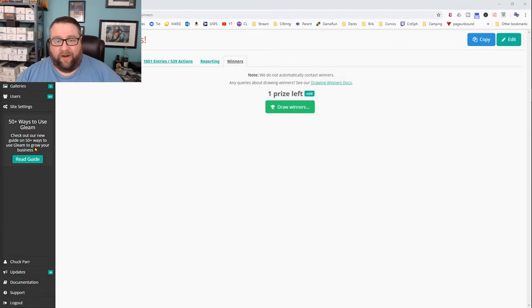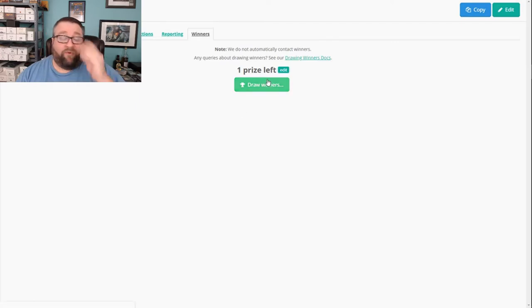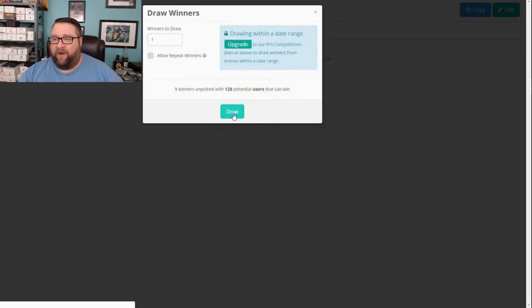We have here our five Guilds of Ravnica or Ravnica Allegiance packs. Before I click this button, keep in mind: you have to contact us — be it here, Facebook, Twitter, email — within 30 days. That's really the main stipulation. We've had issues before with people not getting a hold of us, so you've got 30 days. Let's go ahead and pick a winner — we'll go to 'winners to be drawn.' I'm not going to upgrade because we're not there yet. Good luck to everyone involved!